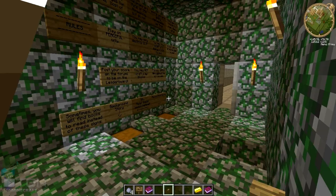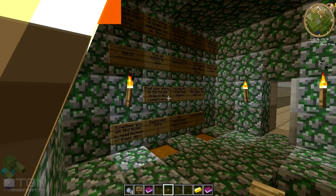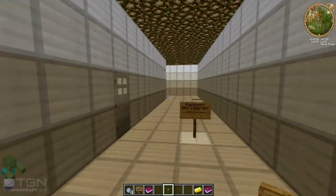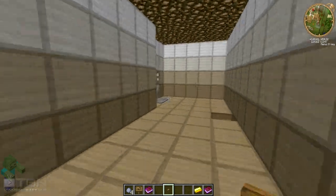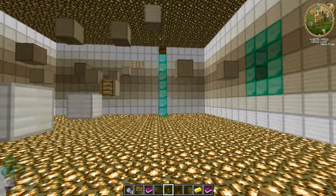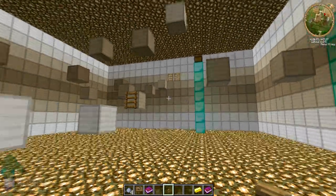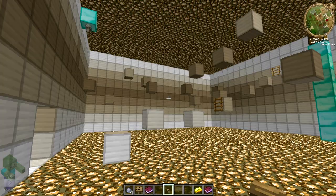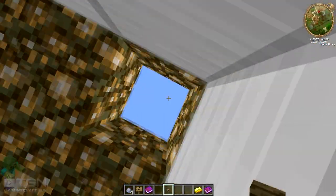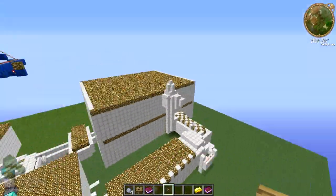So you start in this room and it's obviously going to be a puzzle map. You read all the rules — I'm not going to read them now because it takes way too long. Basically, just like a standard puzzle map, you go through all this. There's stuff in chests you need to find to open the door, craft stuff to get out. I'll show you the outside of it just to show you how big it is.